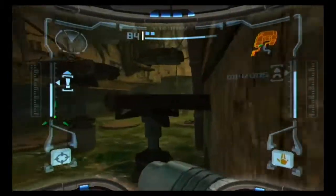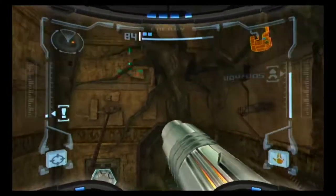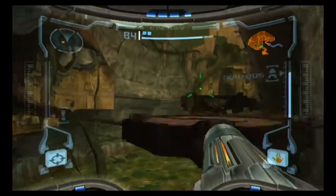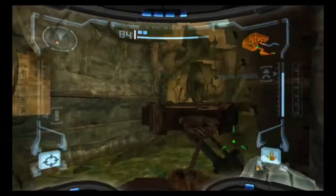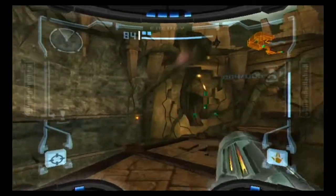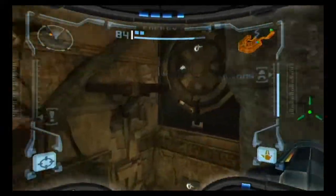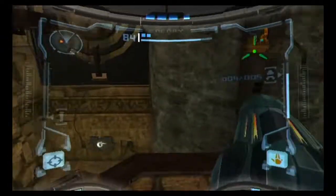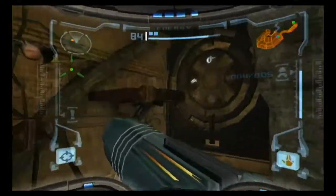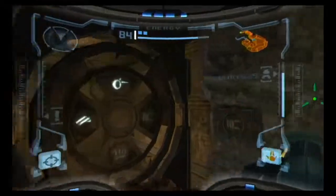I like how the jump in this game is kind of floaty — it does make platforming a bit easier because the first-person perspective is really not the best for platforming, but you kind of have to have it in a Metroid game. I did forget where these relics are — I always have trouble in this one room and it's super easy and I don't know why I derp so hard. It's always the last one that I can't find anywhere.